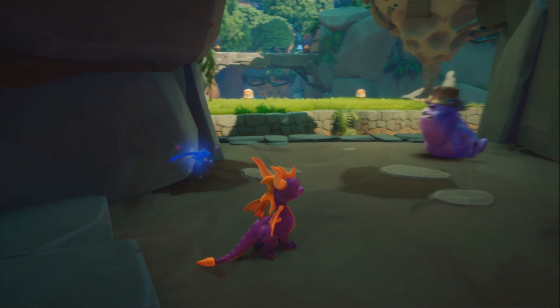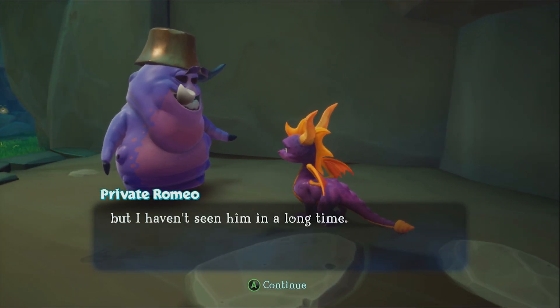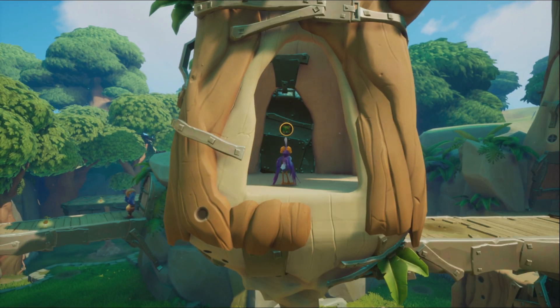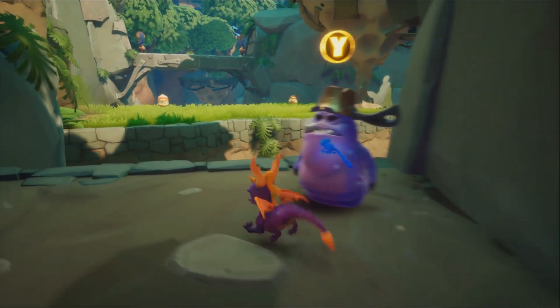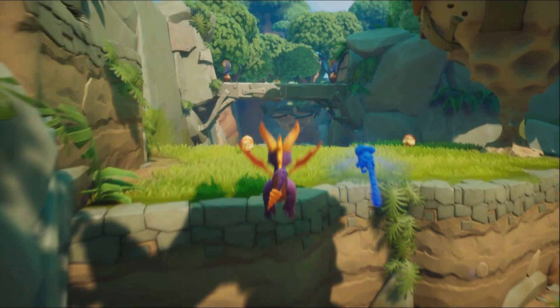"What light from yonder window breaks" — this challenge wants you to find the professor and save his friend at the top of the tower. To do that, you have to use some seeds to do some jumping, so let's get to it.